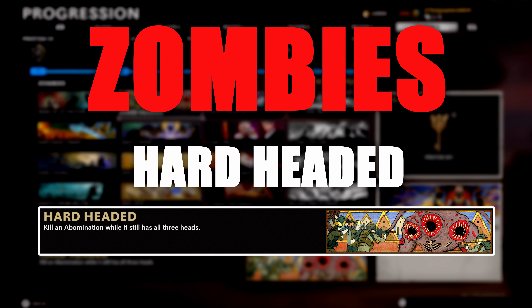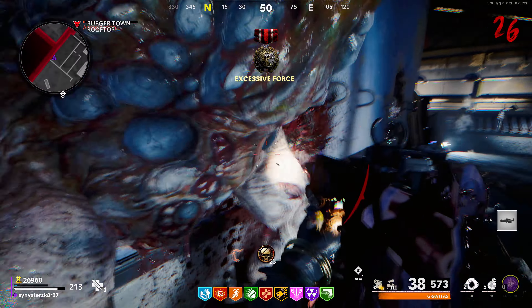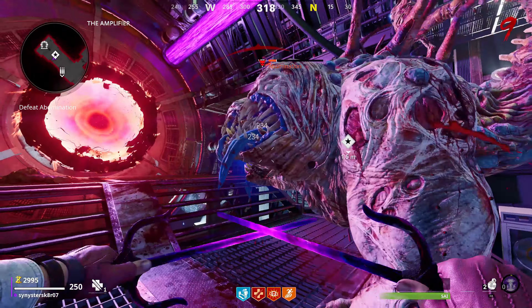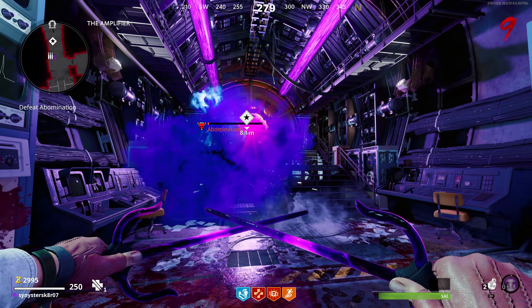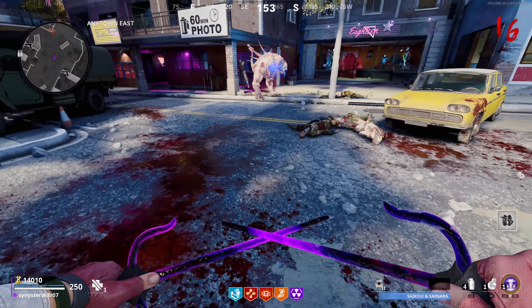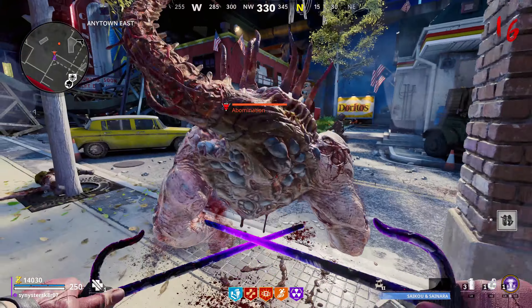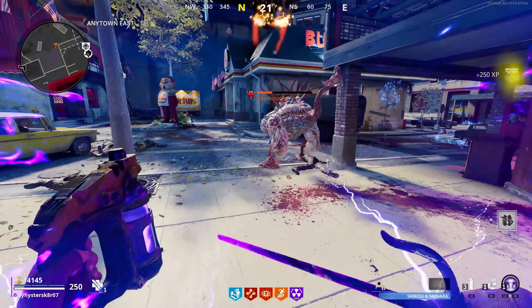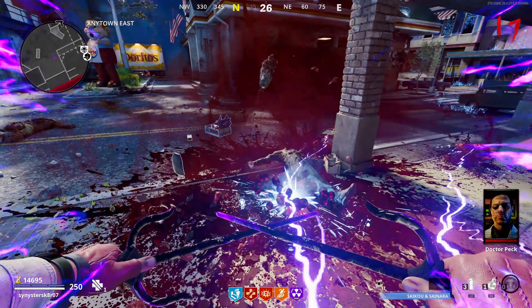For Hard Headed, you need to kill an Abomination while it still has all three heads. Abominations are exclusively spawning in Forsaken at the moment. You can shoot at the heads and hope you kill it before one explodes — if they explode, a blue cloud of smoke appears and you've failed. The guaranteed way is to attack the Abomination from the back. You can use stun grenades to get behind them, or use Tesla Storm to lock them in place for an extended period. That field upgrade works wonders for this challenge.